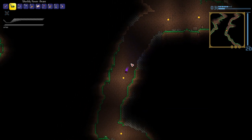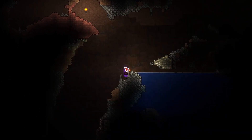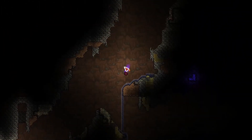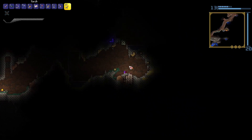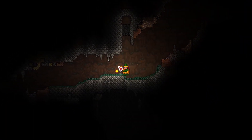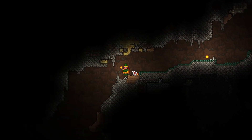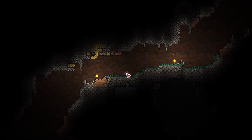The morph ball is really nice to get around with because you actually don't take any fall damage while in it — see, I fell so far and didn't take a single point of damage. The grapple beam is also extremely useful to get around, as it allows you to pull yourself quickly to positions you wouldn't otherwise be able to reach.